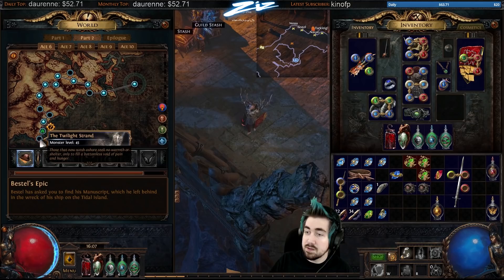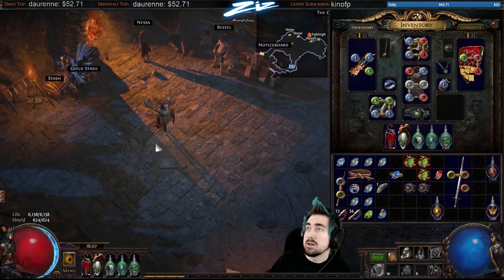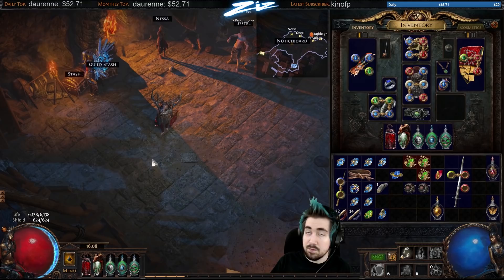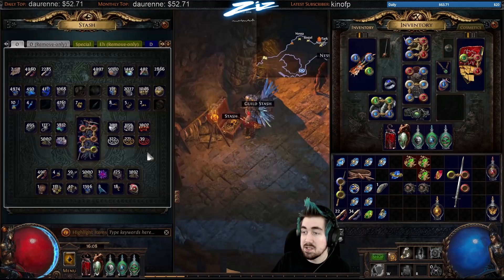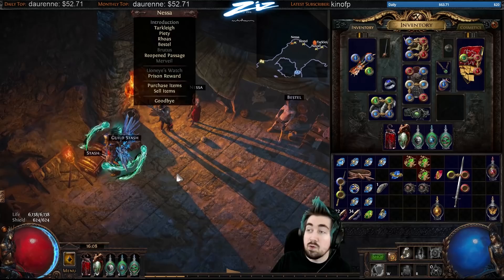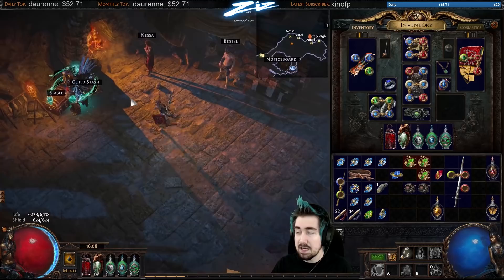Vile/corrupted side areas are very worth exploring — they've changed them so they drop a lot of evolved items, meaning a big chance for six-links. I'd say one in every 10 to 15 vile side areas will have a six-linked item. Obviously it's going to be corrupted and will cost Vaal Orbs to change socket colors, but if you get an armor early on that can be a very big benefit. A lot of builds are flexible on support gem colors anyway, so even if it's not your optimal colors, it's better than a four-link. It also bypasses level restrictions, and at worst you get a Divine Orb.